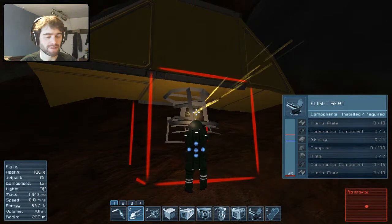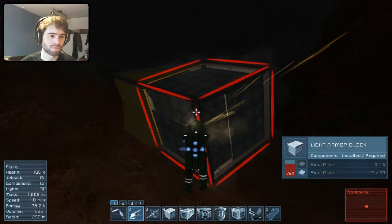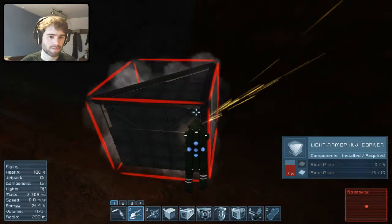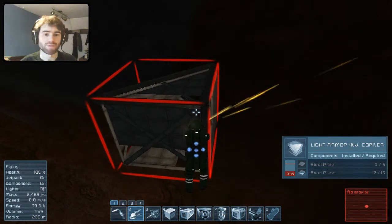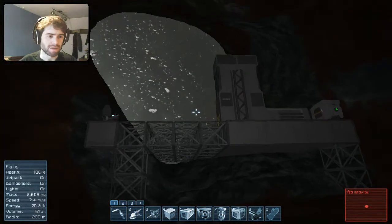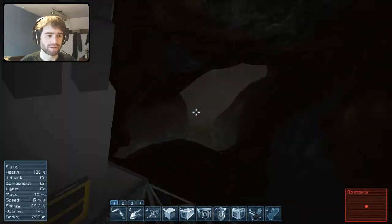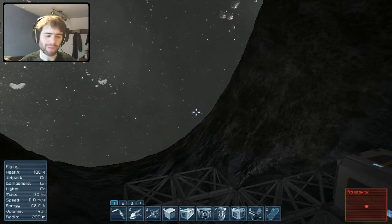God, that flight seat takes a while though. Last two — nearly done. And that, I do believe, is pretty much that. Yeah, that looks like all of it. Now I'm going to stick all this in that cargo container, but we need a mining ship — that's our primary thing to get. So I'll build a small one, get it laid out, and then I'll get back to you.